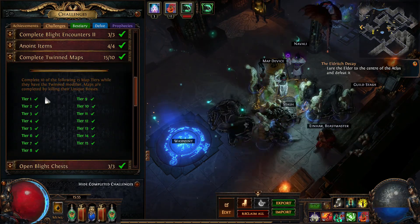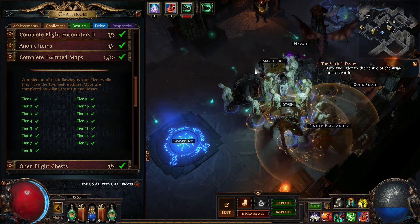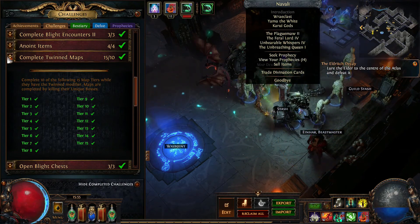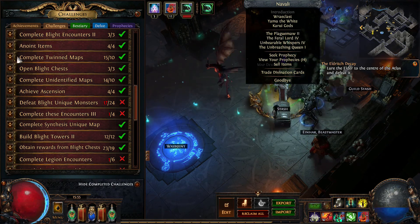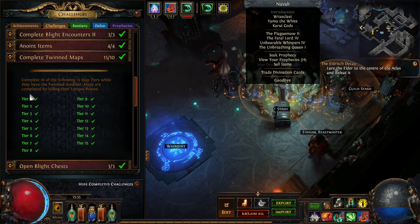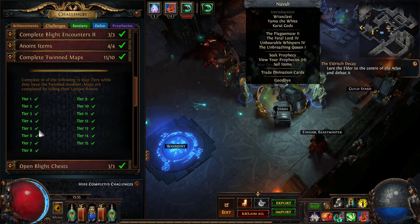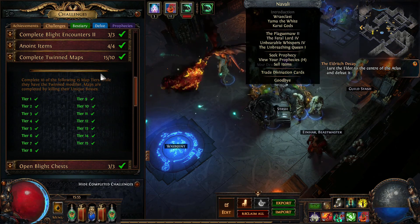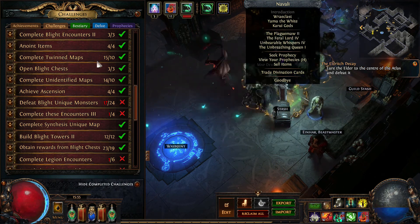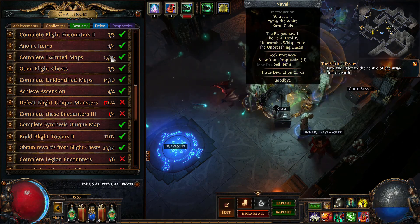Complete twin maps - this might be a bit hard because you need to get the maps and roll them with the 'twin' modifier. There's a prophecy that can activate it with a chance of spawning twins. Basically you just spend time reading the modifiers on the maps. I didn't even try to grind any specific gear tiers - I just ran my maps without even reading the modifiers.